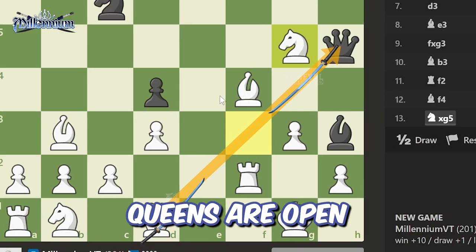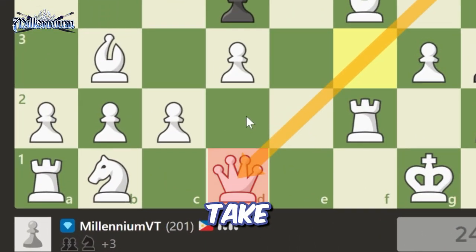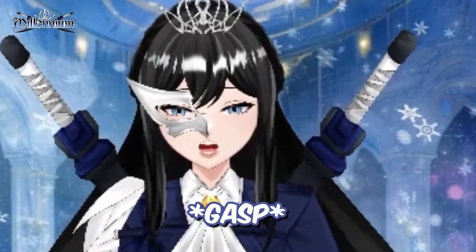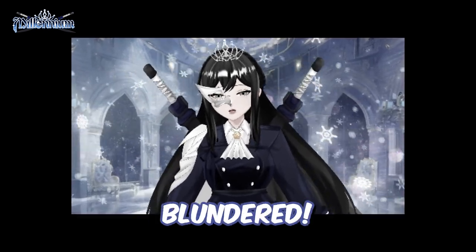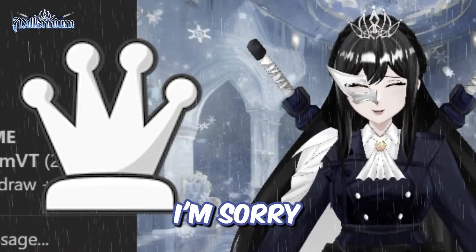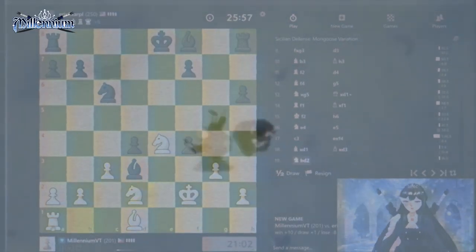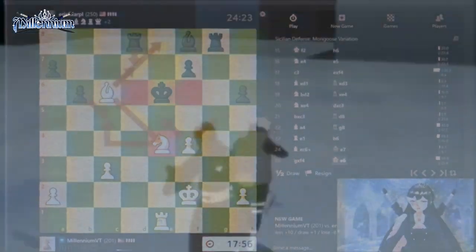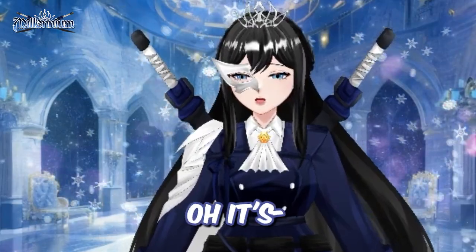They're good, I wanna scare them off. If I take this — yeah, I'll do that. Now the queens are open. What are you gonna do? If they take, I can't take. It's in danger. Oh my God, I blundered — I totally blundered. Queen. Oh, it's evened out now.